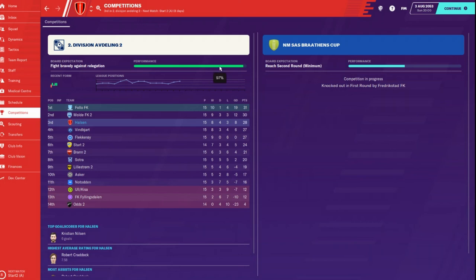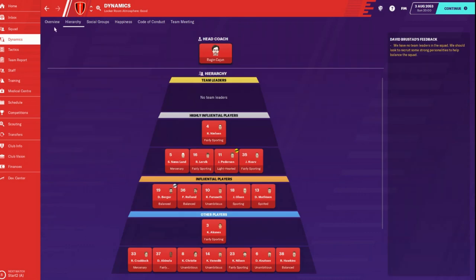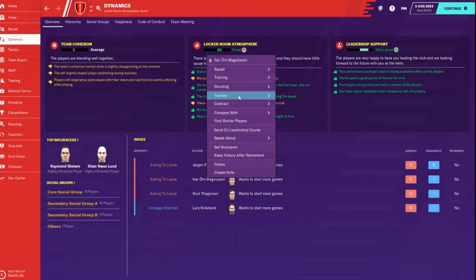97% confidence - you don't see that very often! Give me some feedback. Let's take a real quick look at our dynamics. The overview - we have a good locker room, very good on leadership. Team cohesion is still average because we've got so many new players. Thorgerson - I'm actually going to set his transfer status.